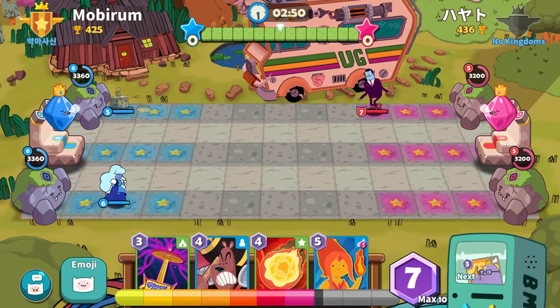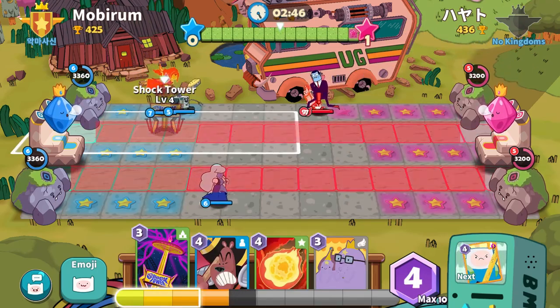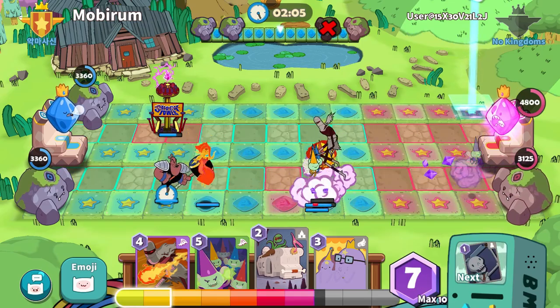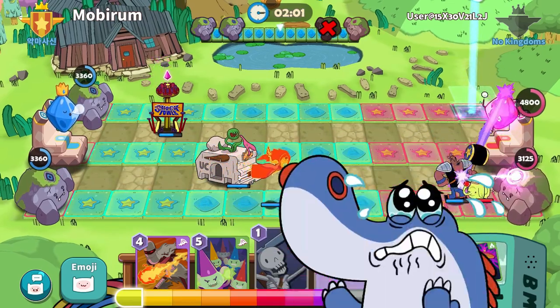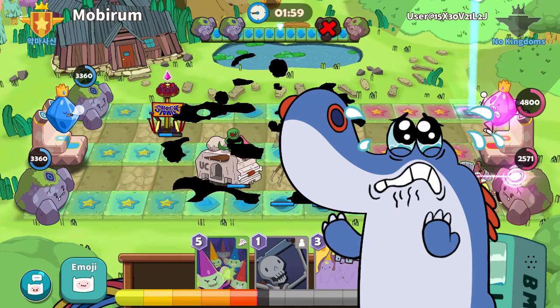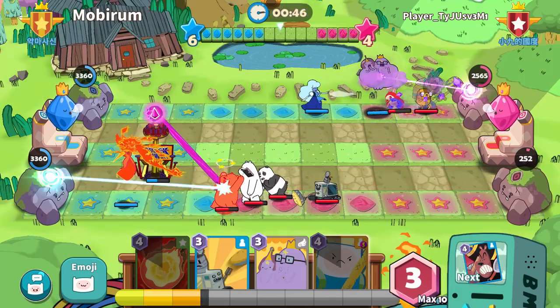You have a total of five lanes, however you can only place your active units in the top, middle, and bottom lanes. The other two lanes in between those are for your building units, like cannons or laser turrets. These building units are actually pretty useful for your strategy when you reach the latest stages.